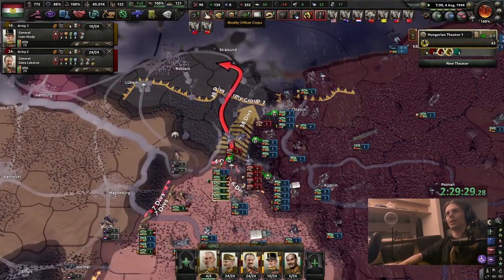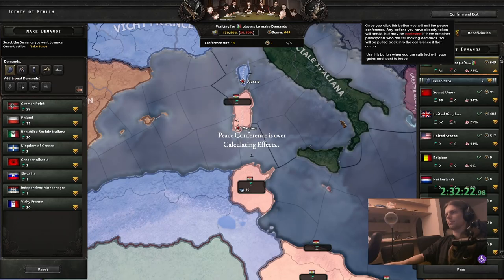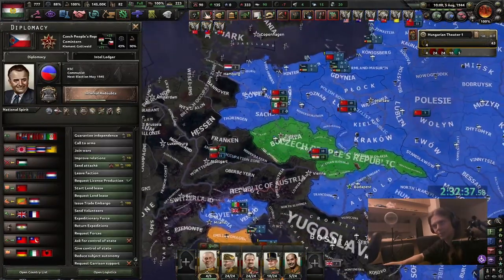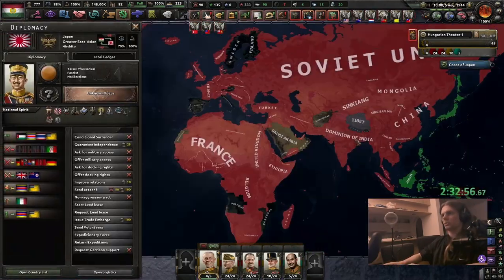Oh actually, can we take Berlin? I didn't plan on pushing so hard. I think I can't take the navy because I technically don't own a port yet. Look at this beautiful country I just created — it's almost worse than normal Hungary. It's communist Hungary. I'm sorry Czech People's Republic — you are missing a few parts of Slovakia.